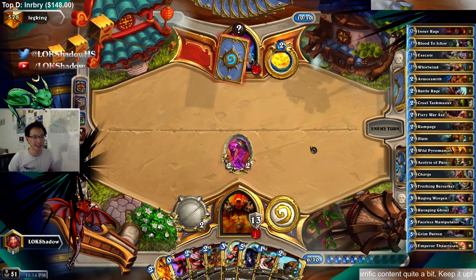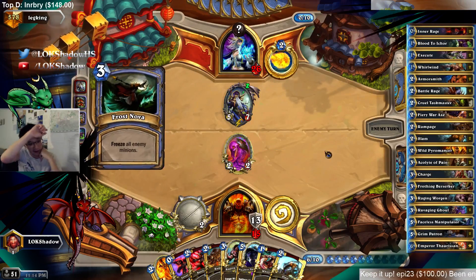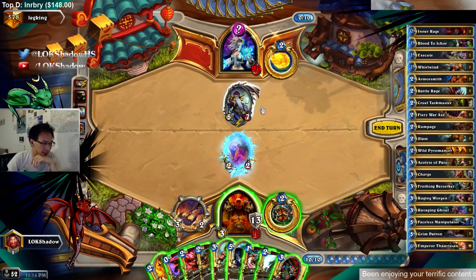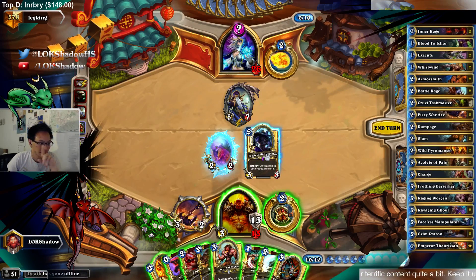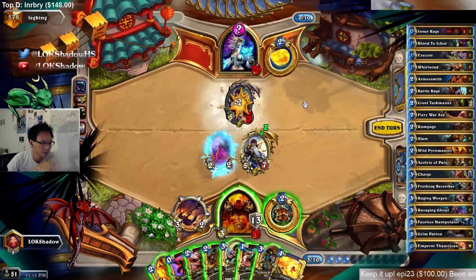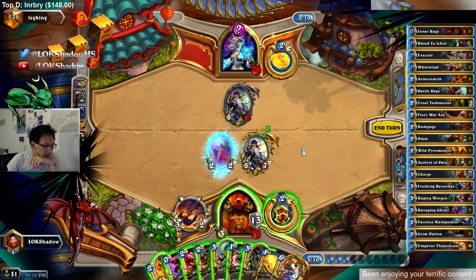It's not that it's weaker — it's just not as flexible in win condition. That's a better faceless target — that's what we want to faceless. But then I need a way to deal with it, so we're going to faceless it. Slam... at the very worst we have to slam, whirlwind, Inner Rage. I could just Inner Rage and fireball it, probably, if I didn't want to draw a card or take any damage.